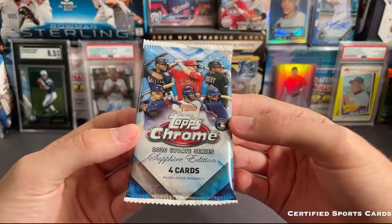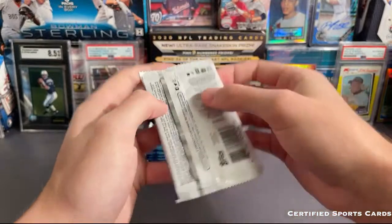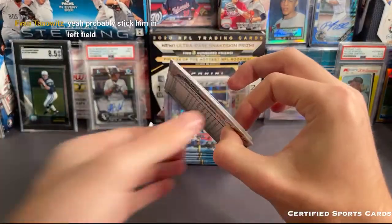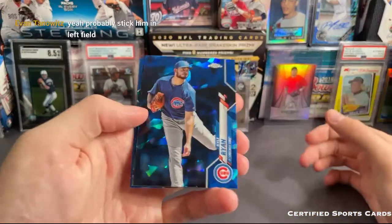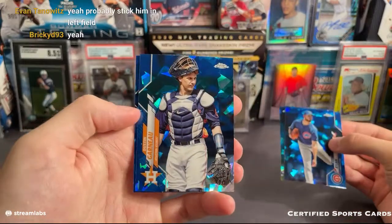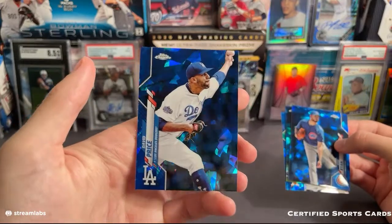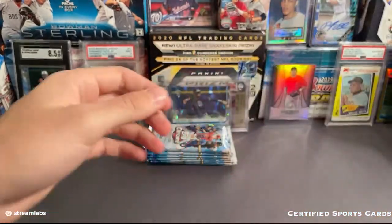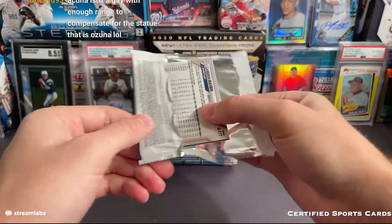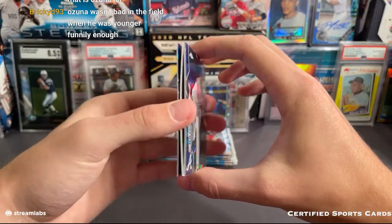Starting off with Update Sapphire — we'll have four boxes of Sapphire in this break, two being the Update Sapphire, then a 2020 Sapphire and a 2019 Sapphire. We have Kyle Ryan for the Cubs, Chase Anderson Blue Jays, Dustin Garneau for the Astros, and David Price for the Dodgers — nice Dodgers colors with the Sapphire design. Looks like there might be something in here. This is going to be our autograph.